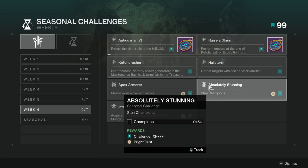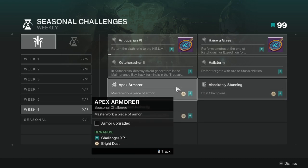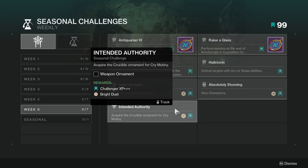Next is a Seasonal Challenge to stun Champions — this one might be annoying, but if you work on it throughout the season it should be manageable. After that, Masterwork a piece of armor — not hard at all, just Masterwork any piece of armor.